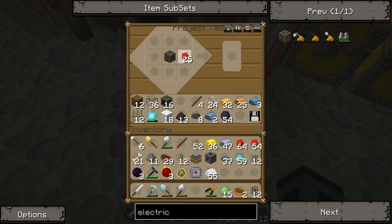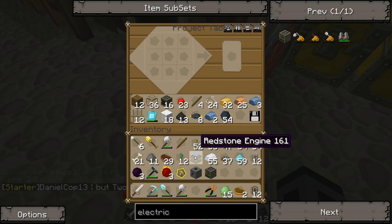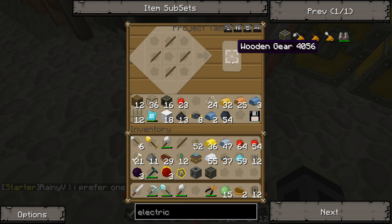So now we have everything we need. We're also going to need engines. We're going to want three, but we already have one, so we only need two more.